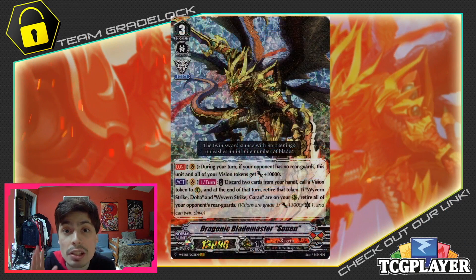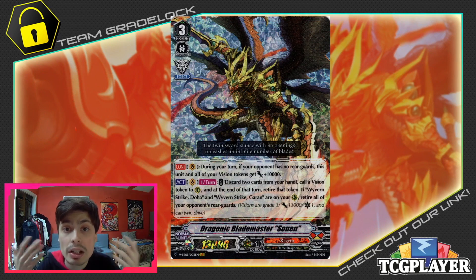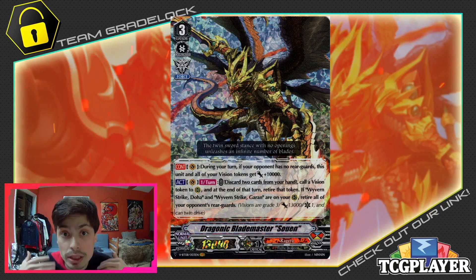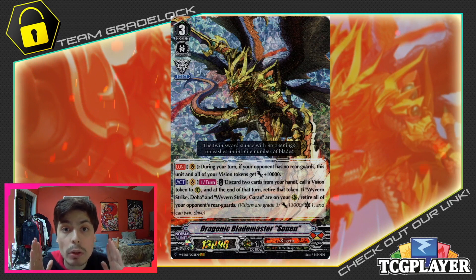The main grade 3 boss of the deck is Dragonic Blade Master Soin. Soin is still a very strong card for the Kagura archetype. Having the ability to wipe out your opponent's board is no joke, and the fact that you're able to refund the discard cost with the Blade Master token is still very powerful. Because Doha and Garin are searchable with one another, the overall power to fulfill its full condition is relatively easy. Combining this with the re-standing power of Dauntless Drive Dragon makes these two a very, very powerful combo when they're able to go off. Putting critical triggers on this along with the Dauntless Drive Dragon re-stand means more pressure on your opponent and asking for a wide amount of guard.